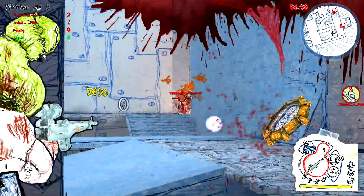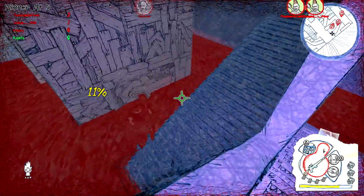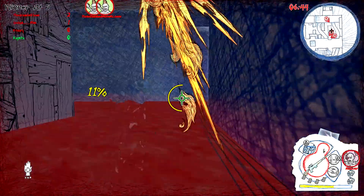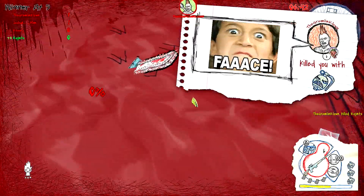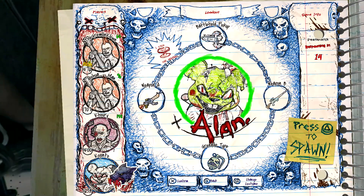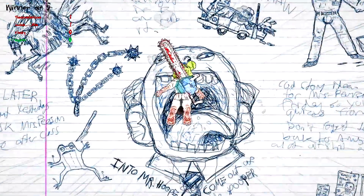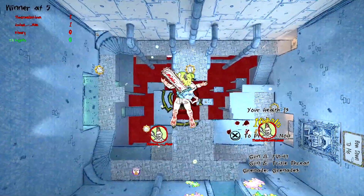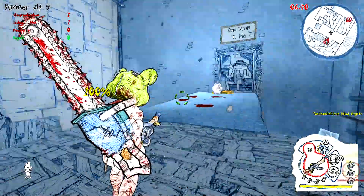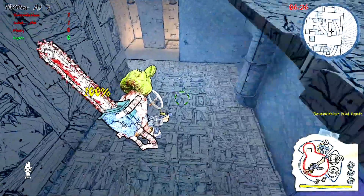Somebody to my right decided to attack me while I was attacking somebody else, so I decided to escape. He found me and killed me with his well-chosen shotgun. There is a fast-firing shotgun that I kind of wish I had picked instead of this gun that shoots out saws — it's just not nearly as effective as the fast-firing one that guy used.